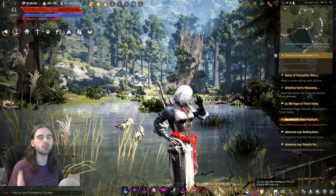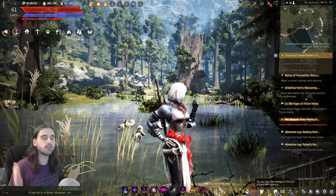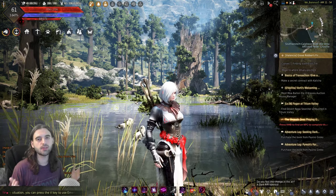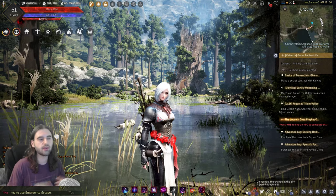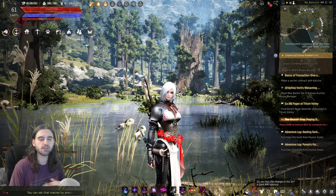This is probably one of the most requested videos I get in the comment section. For those of you that don't know what the Bartali's Adventure Log is, it is a series of quests in Black Desert that provide you with permanent bonus stats, including attack power, defense power, accuracy, carry weight, inventory space, and a ton of different bonuses just for doing these little side quests.